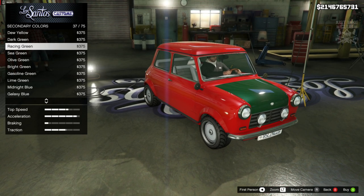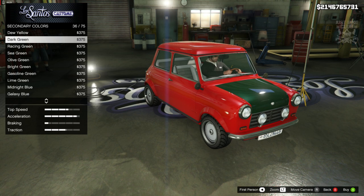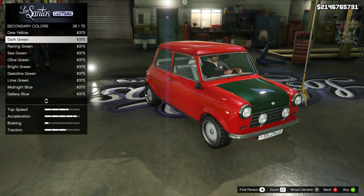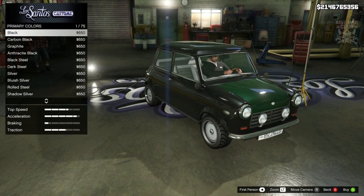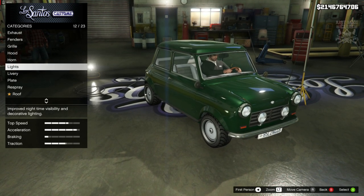For the colour I did say dark racing green, but on here they are two separate colours. So we're not going to go with racing green — we are going to go with dark green. And same goes for the primary colour, we're going to go into metallic also and grab dark green. Now there are a couple of categories we missed because we jumped straight to the respray.